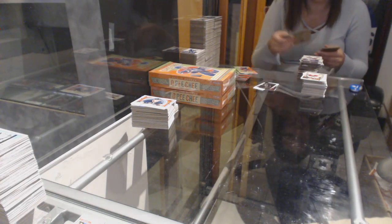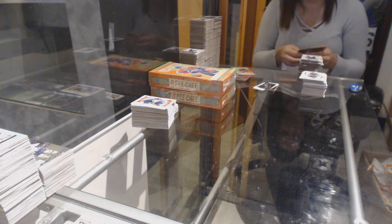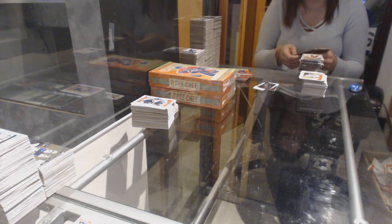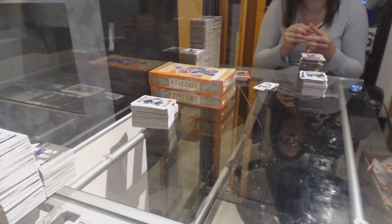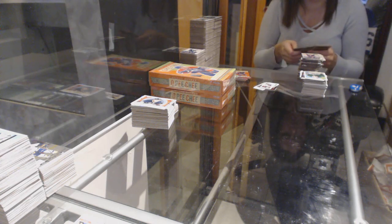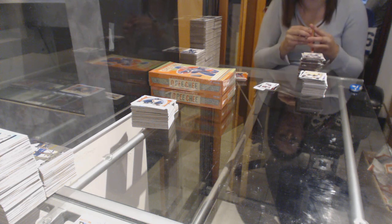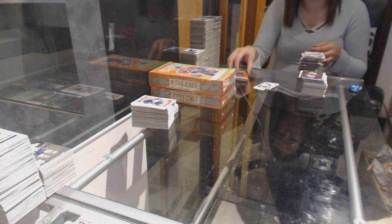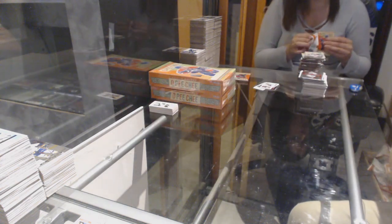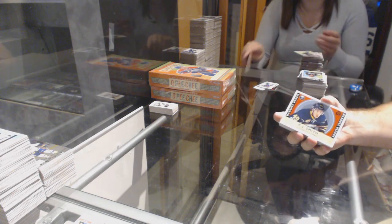Jonathan Bernier for the Anaheim Ducks Retro. Red Wings Checklist. Brent Burns Retro for the San Jose Sharks. Yakup Forsbaka Carlson Marquee Rookie for the Boston Bruins. Kevin Hayes Rainbow for the Rangers. Derek Forbort Retro for the LA Kings. Louis Erickson Retro for the Vancouver Canucks. Someone helped me out — it looks like it is Toronto-Detroit on the Manufactured because it's about the Centennial Classic game.